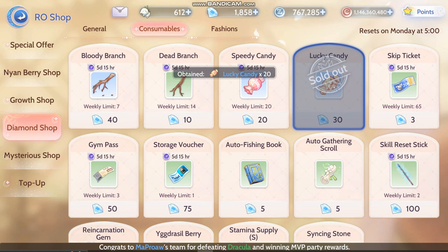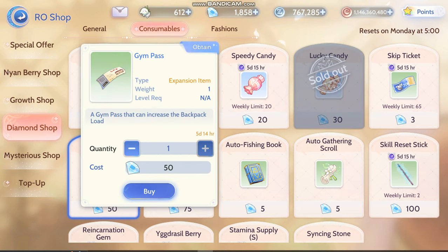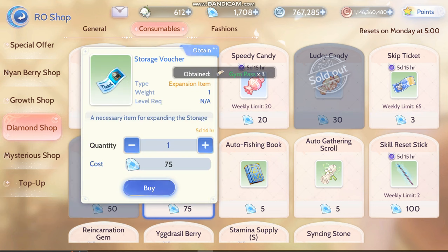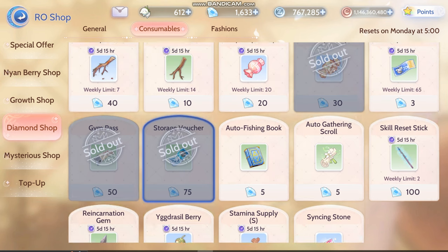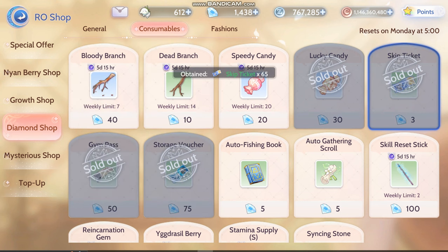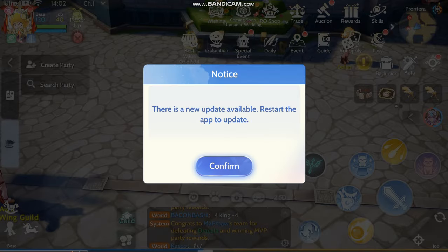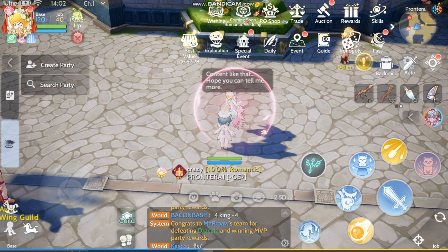I think I have enough Speedy Candy for now, but you can buy those later on. I always max out these and I'll skip the days items. Because there's a lot of things that we need to skip these days. I think I have enough Bloody Branch and Dead Branch. Oh, there's a new update. So I skip those.